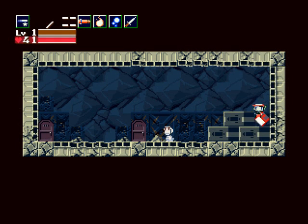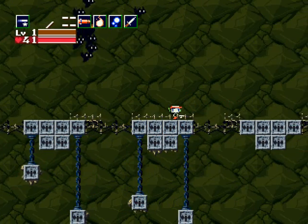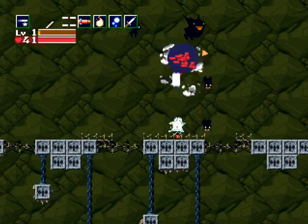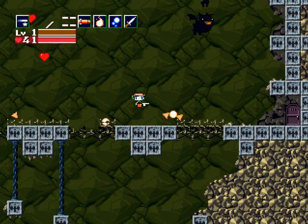Hey hello everyone, welcome back to the walkthrough. Let's see what's behind door number two — this is the Plantation. Listen to the music, it's the title screen music. This enemy right here is an orange bell, though it doesn't look orange in the least — it actually looks pretty black. It's like the king of all bats.